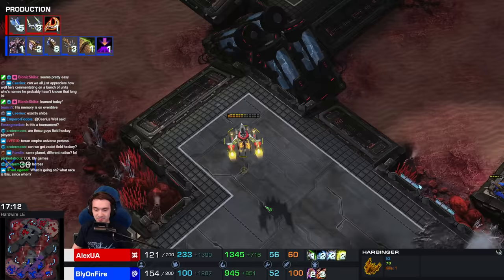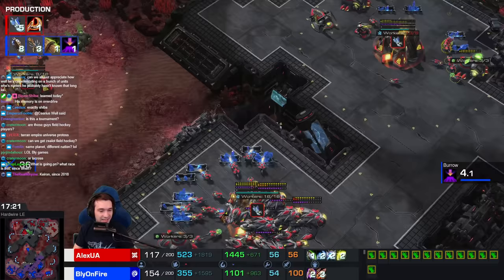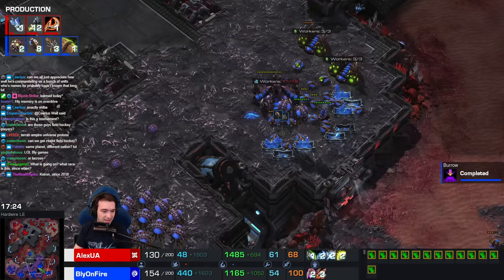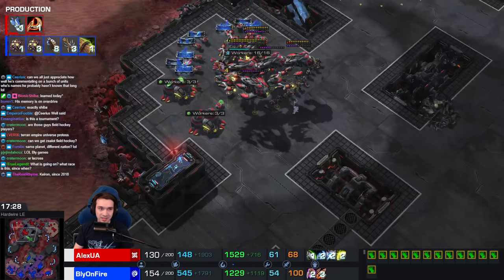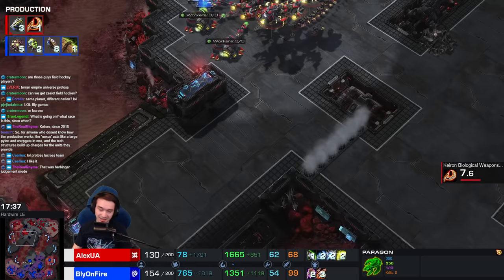Why are you so slow? Is that just their normal speed? It looks like there's some sort of bad thing happening to it - I can't see if there are any buffs. That Harbinger had a bad day. Bly still maintaining a lot of Hydras here. And he is one of the best low-economy Zergs, if not the best. Him and Dark specialize in this low-drone-count, high-spellcaster army.